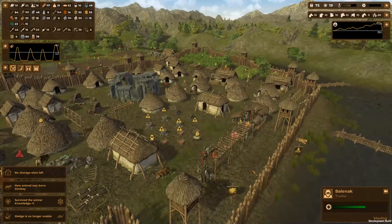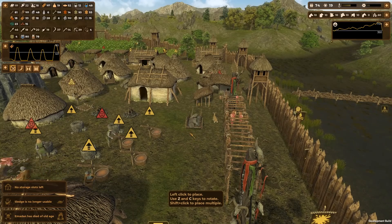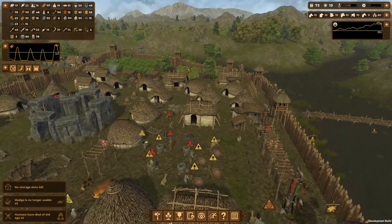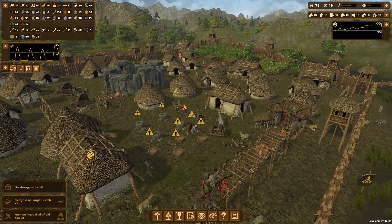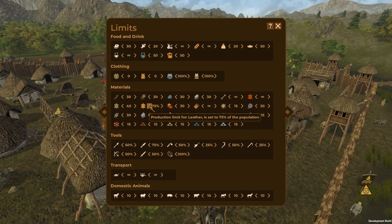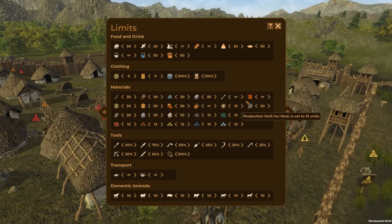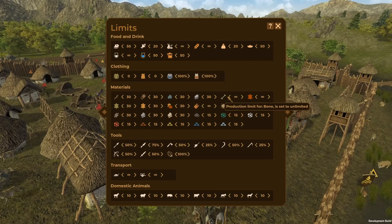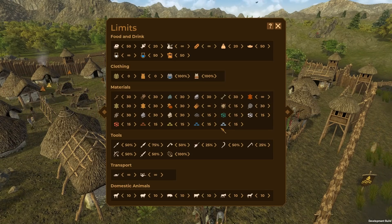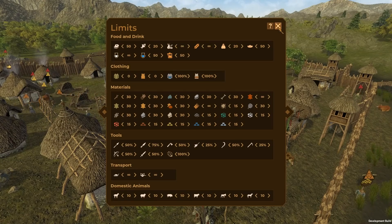I could up the limit and maybe increase our goat herd or something. I built six carts - we need another four carts, let's get those built. I've got leather set to infinite which probably isn't a good idea - let's drop that down to like 30, and the same for skins at 30. Raw skins we want as many as we can get. Bones - do we really want an infinite number? I'm thinking no, so let's drop that down to 30. Straw is infinite - that's fine. Maybe that will help a little bit.